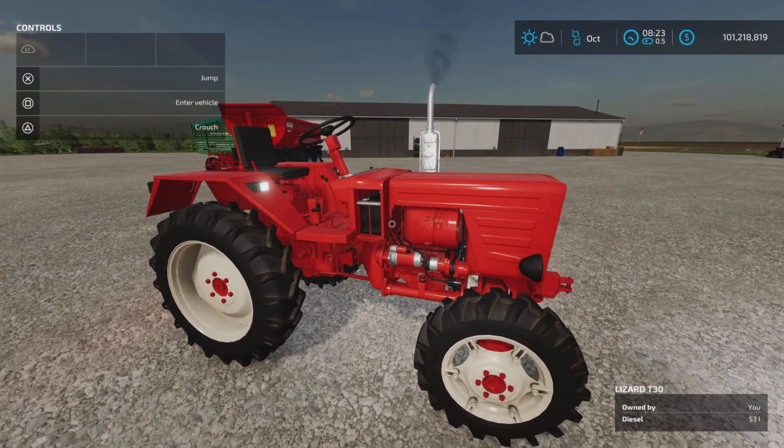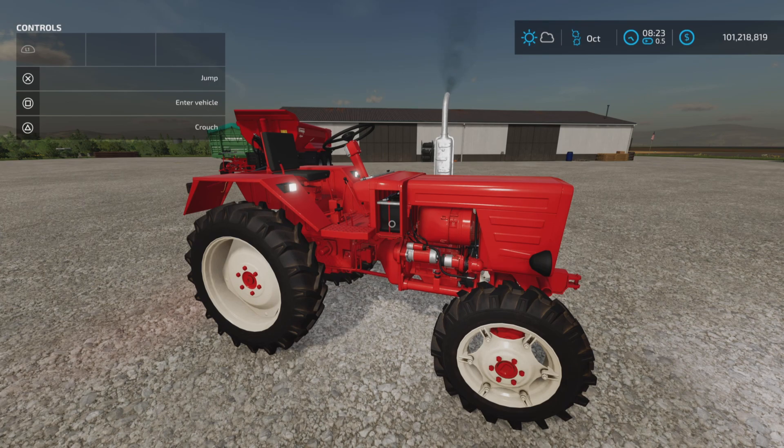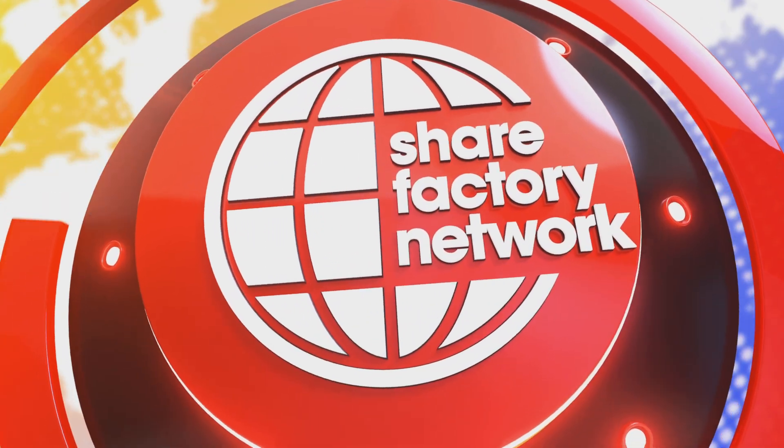And that's about it — that's the Lizard T30 by Kaz1018 and Hatchback Modding. 27.99 megabytes to download and 19 slots on console. A very nice little tractor. I'm sure someone — Brian — will be excited to see this. Anyways, thank you all for watching. I'm Loony Farm Guy, and remember: it's only a game. Till next time, bye for now.